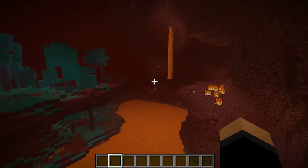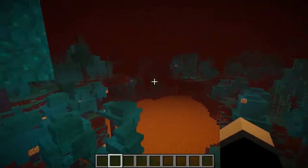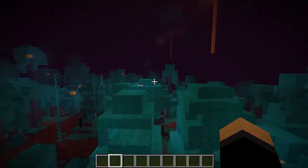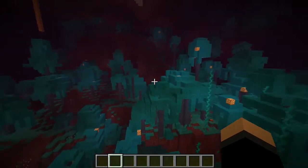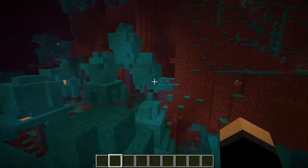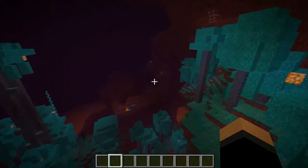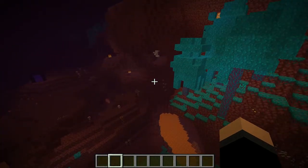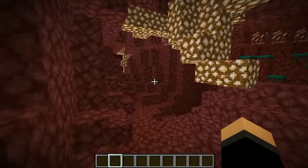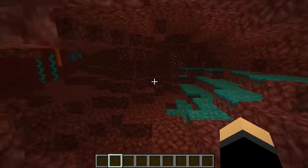One of the first tips to making the blaze farm is actually finding the blaze spawner. You're going to look for a nether fortress in the nether and hopefully you find one pretty soon. Find something close to base so it's easy to run to the nether fortress and back. With the new nether update, you're actually able to set a respawn point in the nether, which is pretty cool — easy to get back to wherever you want to respawn.